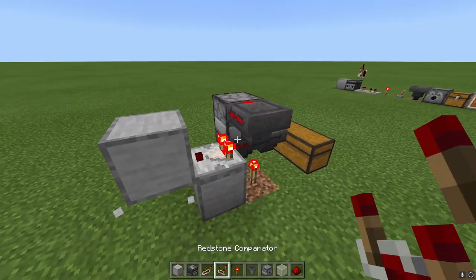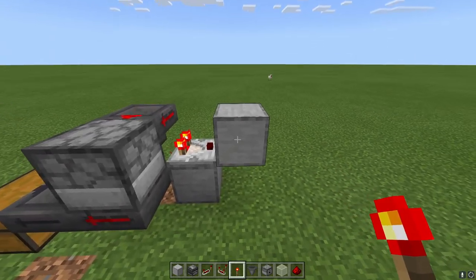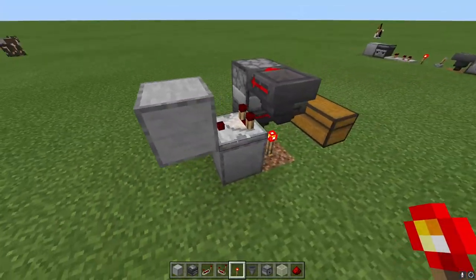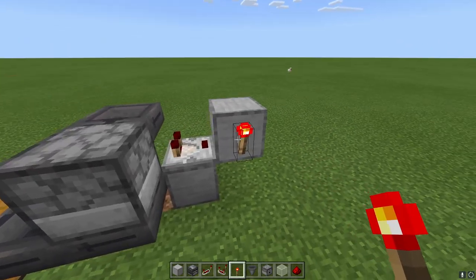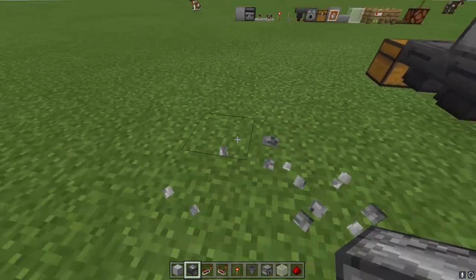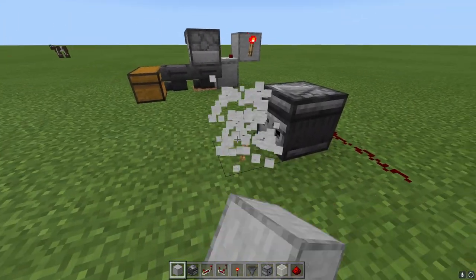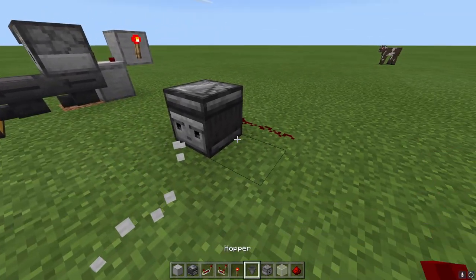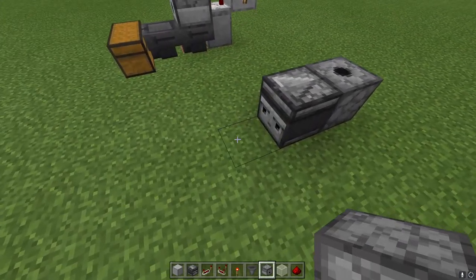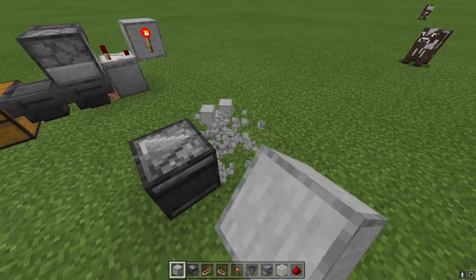We're going to use that with a torch. You can see that a torch is normally turned on, but if you put the torch on a block that is powered it turns off, and when you take that power away it turns back on. That torch is going to turn on and off, and combined with an observer it does something useful. An observer does just what it sounds like — it observes things and every time it observes a change it sends a redstone signal. We can use that to power a dispenser.